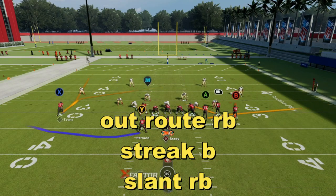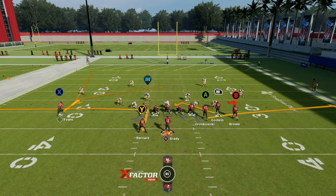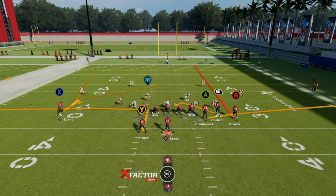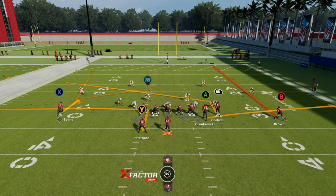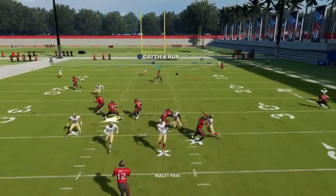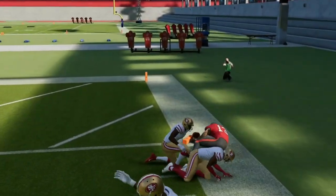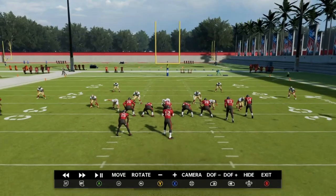We go to Spacing. Put the Y in the out route — always want that running back combo. For Spacing, put B on a streak down the field, and put the RB in a slant. If it's man coverage it becomes a double slant, so you've got a high-low read on both sides of the field. We hike the ball — it's man coverage and right there is a money dot. If we can get the blocks we can turn that into an easy one-play touchdown. Very simple, nothing crazy — make your reads.